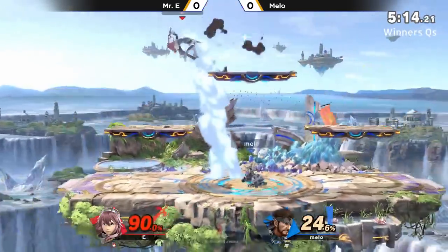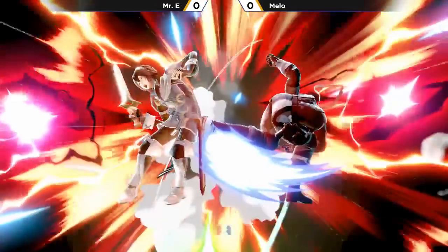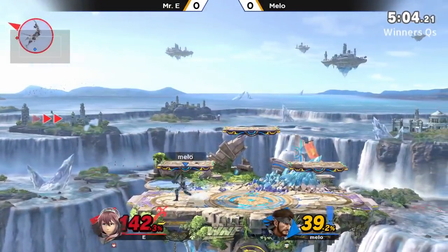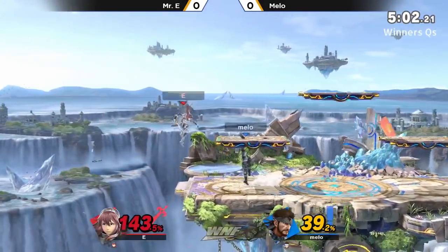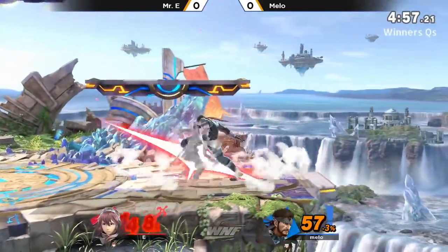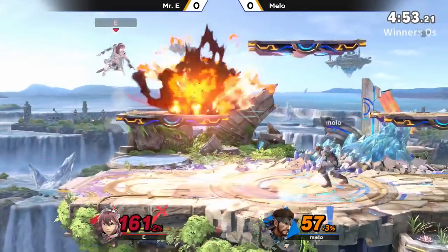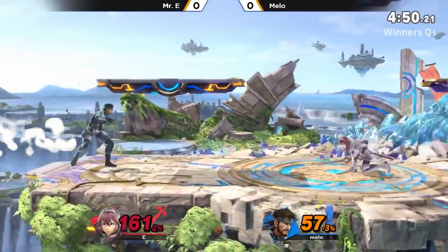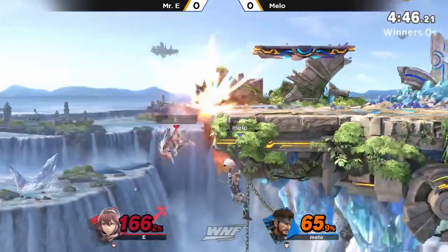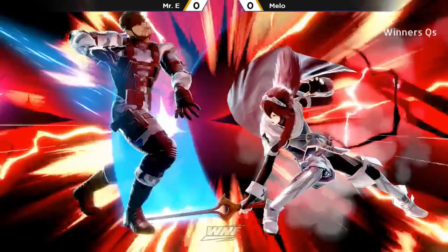Not letting Mr. E land here at all, making it super difficult. C4 on the platform — gotta be careful. Down throw into the up tilt, not enough. The key drop — also not enough to take it. But this is a scary situation for Mr. E, definitely at 143%. At 10%, just about anything will kill. That forward tilt by the ledge — C4 is super dangerous, back air is going to kill, up air is going to kill. Down throw into up tilt is online after 160%. So if he gets a grab right now, Mr. E is done for.